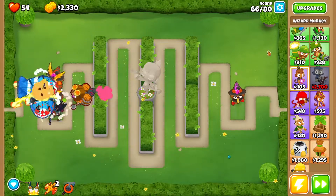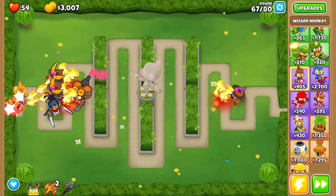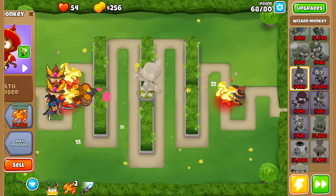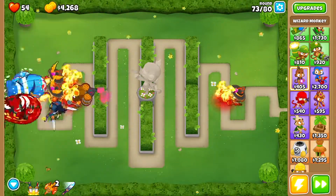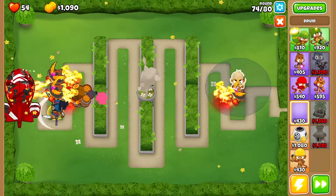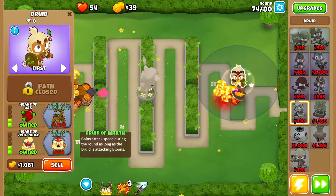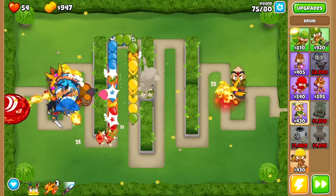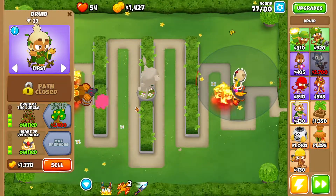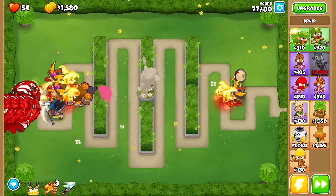Around round 65, use Adora's level 10 active. Whenever balloons get through, use Summon Phoenix or Adora's level 10 ability. Then get Dragon's Breath on the third wizard, then Summon Phoenix on it as well. Now get a Druid — drop it here. Go Thorn Swarm, Heart of Oak, Druidic Reach, Heart of Vengeance. On round 75, use Summon Phoenix once, then get Druid of the Jungle.